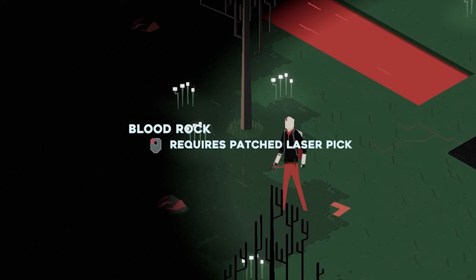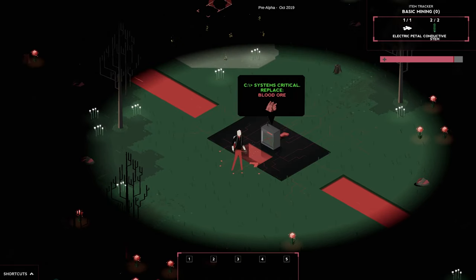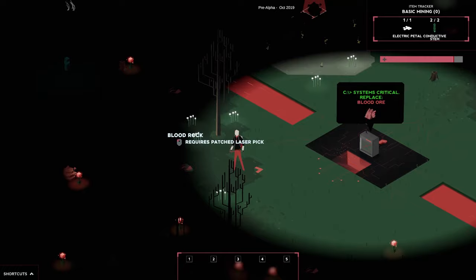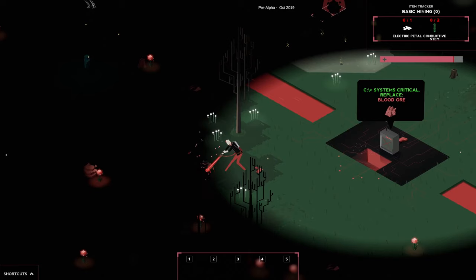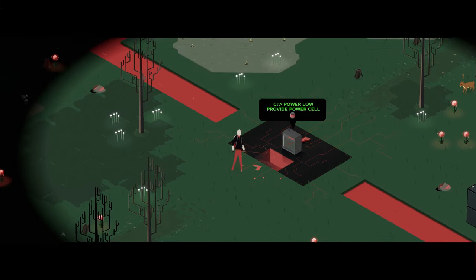Step four: force them to learn way too many concepts all at the same time. So we have you go find blood rock, which is easy enough — until we divert your attention with a separate task. Now you have to upgrade your mining device, go to the menu, find the right ingredient, craft it, get the sick animation, get the mining device, harvest the rock, go back, craft the rock, and then you're done. Which is not great.